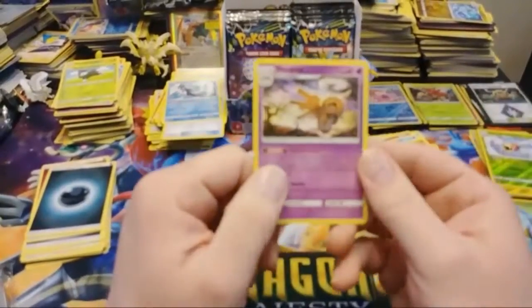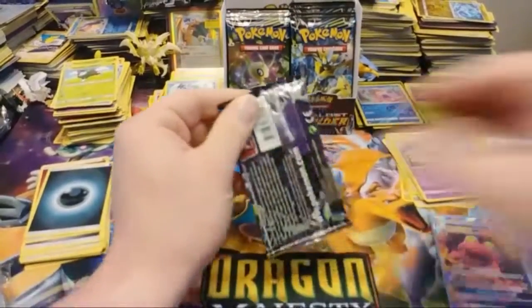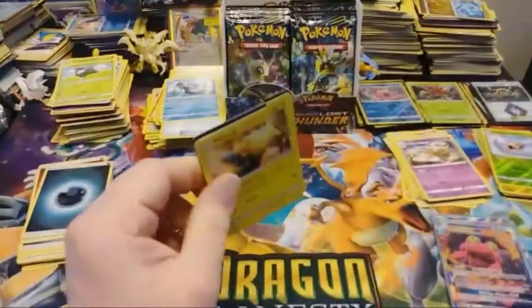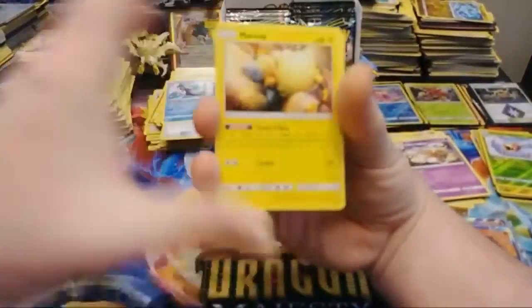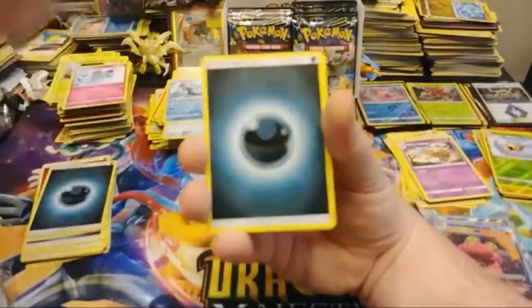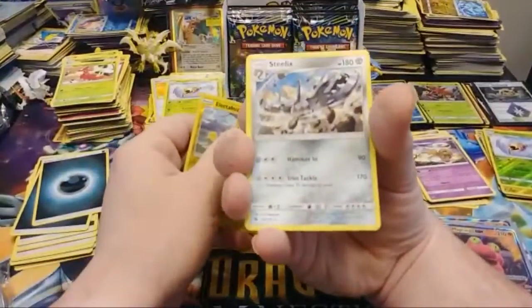I can't believe Shedinja is the November Field Research Task reward in Pokemon Go — that's just crazy to me. Lola, it'll be okay, I'm almost done, and then we'll go for a ride to Grandma and Grandpa's. We have Marill, Comby, claymation, Nincada, Marill, Wurmple, Darkness Energy, Moo Moo Milk, Fairy Charm, Ninjask, Reverse Electabuzz, and a Steelix Regular Rare — cool artwork.